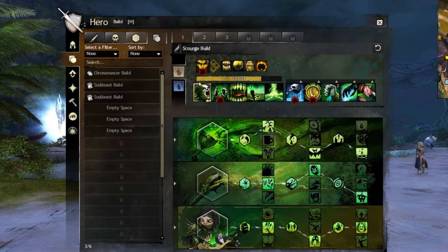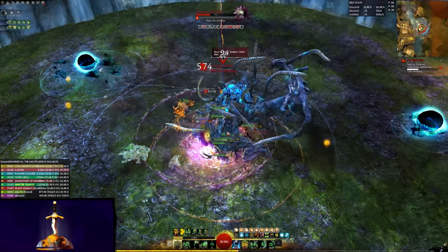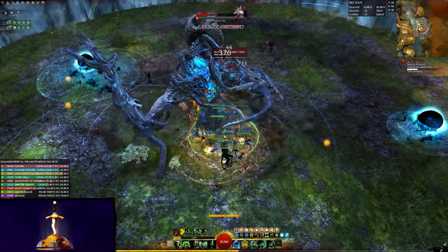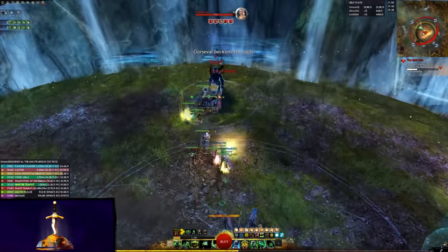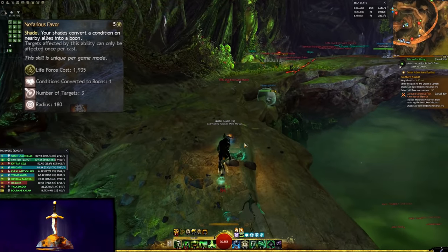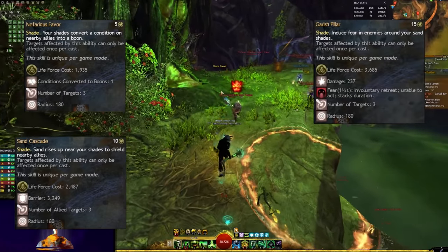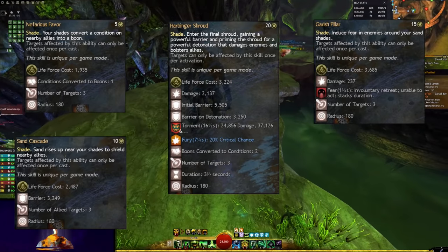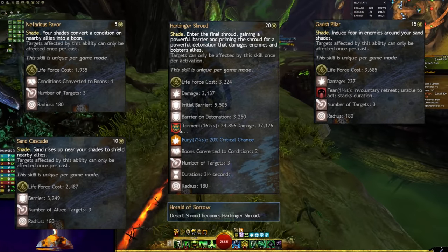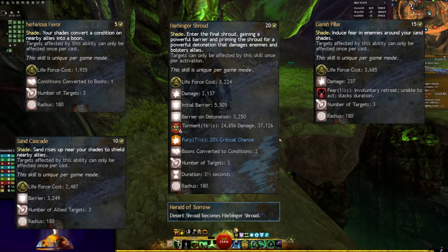Of course, it wouldn't be much of a Plague Doctor without the infamous elite specialization, Scourge. Broadly, Scourge provides the foundation and backbone for our two previous specializations to function at maximum capacity, in particular granting access to the power of sand, condition cleanse from Nefarious Favor, barrier application from Sand Cascade, easy short cooldown Transfusion access on Garish Pillar, and of course, Desert Shroud, which is mysteriously morphed into Harbinger Shroud, thanks to a new trait called Herald of Sorrow, which converts the Pulsing Shroud into a very different beast that finds its unlikely purpose in support Scourge.